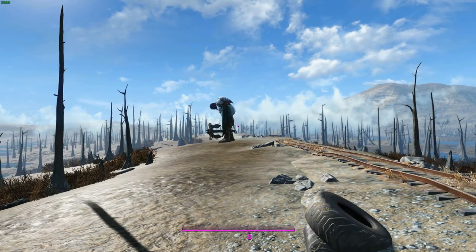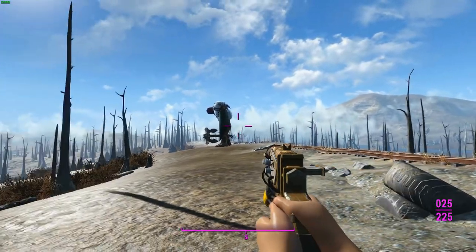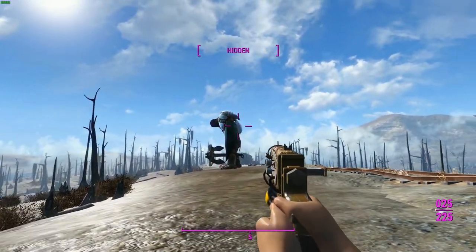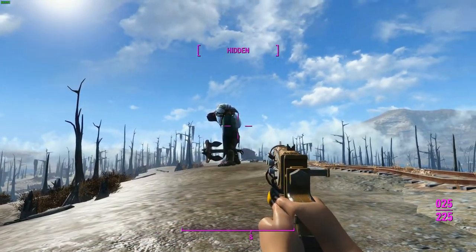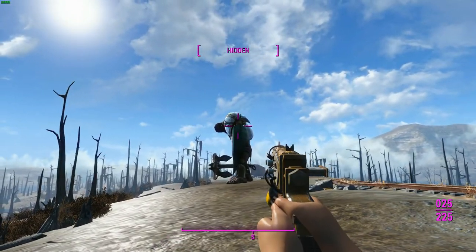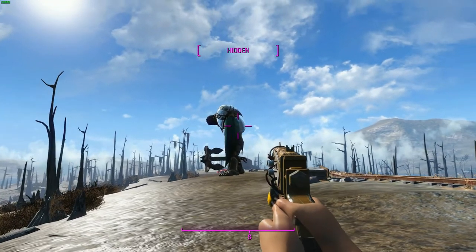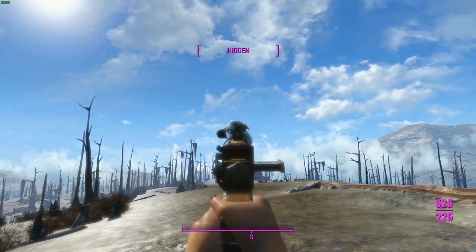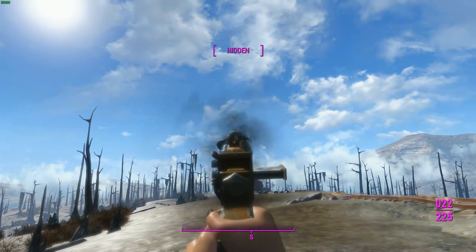Alright, half of the Zappers I'm carrying — 5 out of 10 — are going to be explosive, and the other half are going to be Furious, so we're going to have a little bit of RNG against us. Hopefully we can draw all Furious to kill this dude as fast as possible, but we'll see how we go. Let's see how this performs as a stealth weapon.